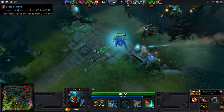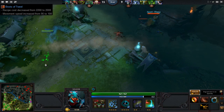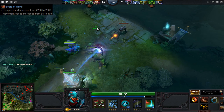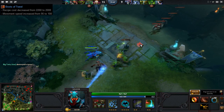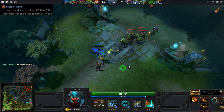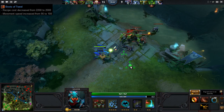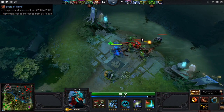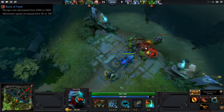First up on the list we have Boots of Travel. The recipe cost has been decreased from 2200 to 2000, and the movement speed has been increased by 5, being 100 now. That's certainly a nice little buff, but I don't really see it impacting that many heroes aside from Tinker, who of course uses Boots of Travel as core every game.